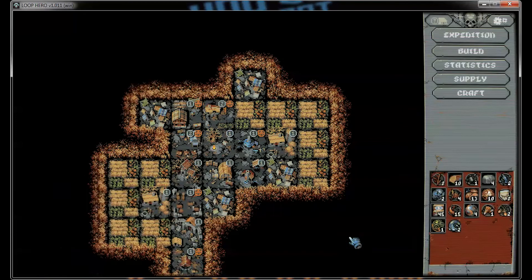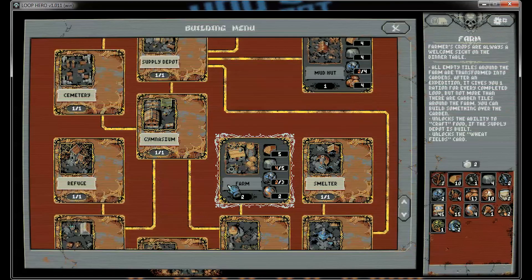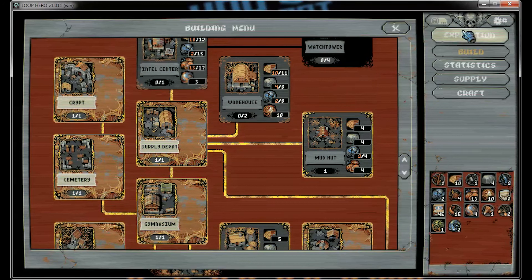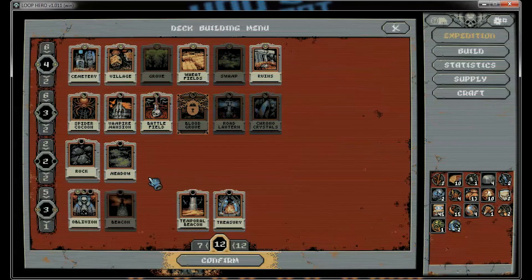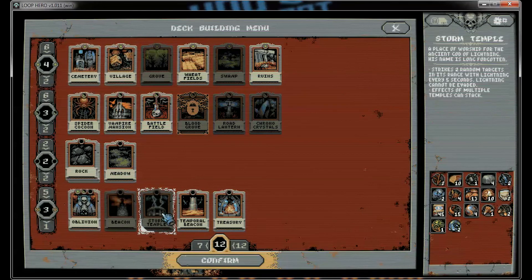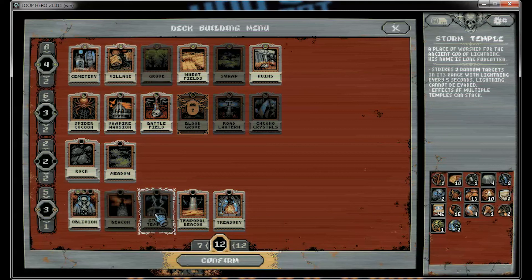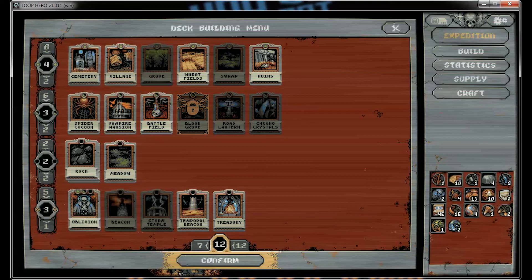Alright, so it's smelting — helps something happen. Can I build anything else? No. So I get the storm temple though. Storm temple — strikes two random tiles, effects multiple tiles. Stack, stack. Hmm. Okay. Well, not really my most auspicious outing.